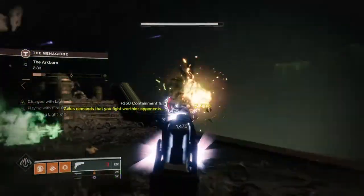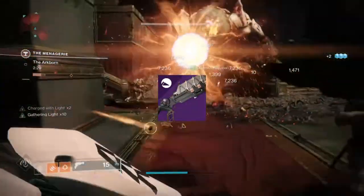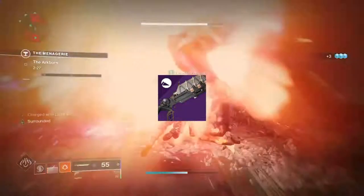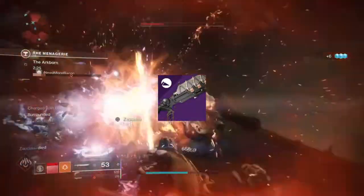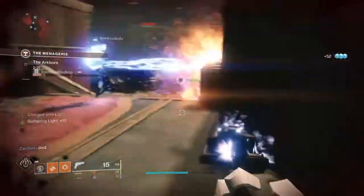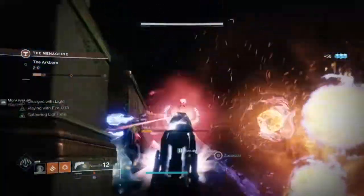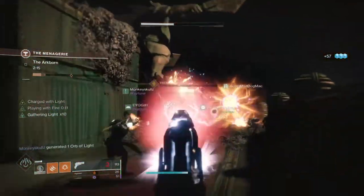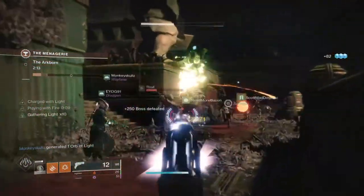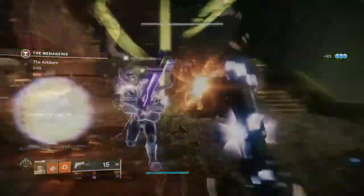As a follow-up option, the Ikelos shotgun is a good weapon to use as well, since it's a rapid fire frame, meaning it fires in full auto and can reload much quicker when all ammo is spent. Unfortunately perk-wise, the majority of its perks aren't that great, with perhaps Feeding Frenzy and Threat Detector being the best choices for the weapon.